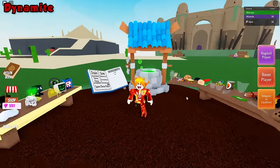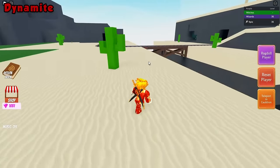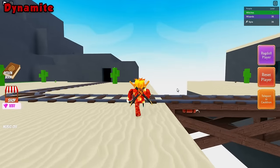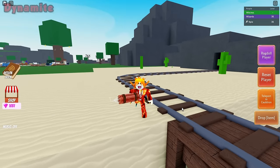The next ingredient is going to be the Dynamite Ingredient. Go ahead and walk over to this bridge. Simply click the Dynamite and you now have the Dynamite Ingredient.